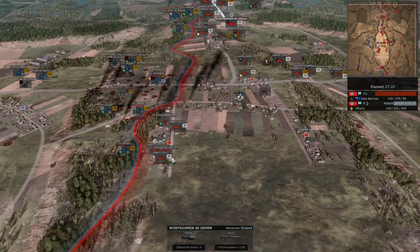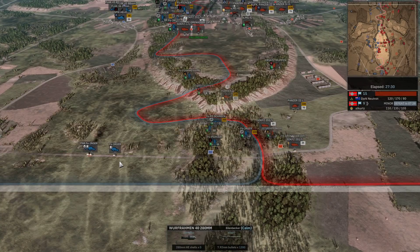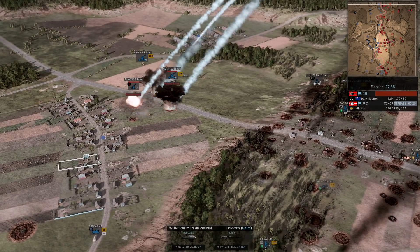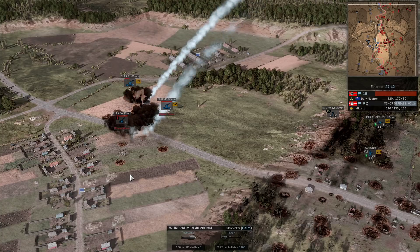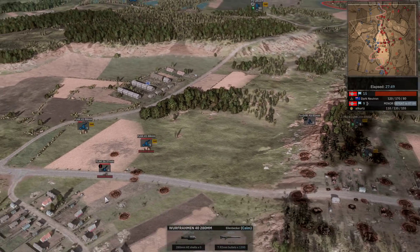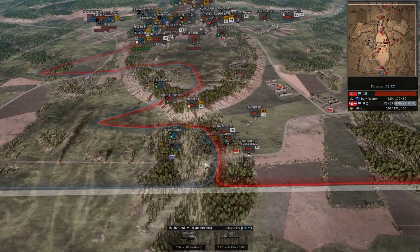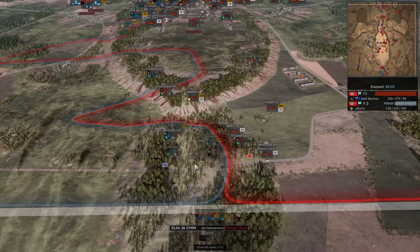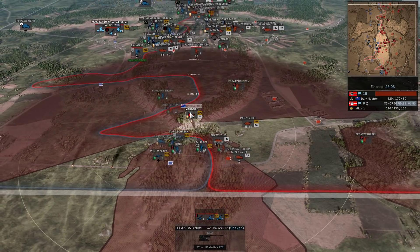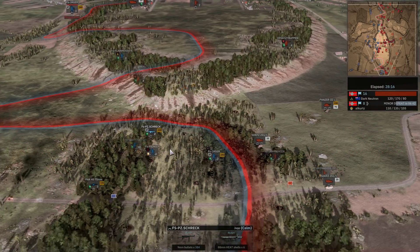At Kurtz has been able to pick up the southern flag and should be able to push back there as well - just half-tracks defending right now. A Marder 1 is in a nice position to shoot things coming down the road. There's a PaK 40 that could unload against that Marder 1. The Wurfrahmen attack comes in - wow, fortunately for At Kurtz and unfortunately for Dark Neutron, the shell locations are nowhere near the Flak guns. At Kurtz gets away with it and tries to spread his AA out a bit more. He definitely needs to deal with that Marder 1 - he has a Fallschirm Panzerschreck that could move up to the edge of this heavy forest and get the shots off.